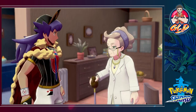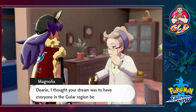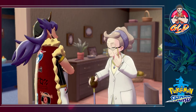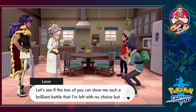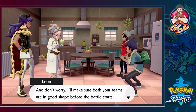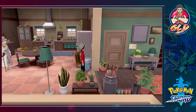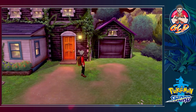Hop asks the Professor to convince Leon to endorse them for the Gym Challenge. Leon says, 'Hop and Draven have only just started - there's still loads they don't know.' But she points out his dream is to have everyone in Galar become strong trainers. 'That goal is precisely the reason I gave them both Pokemon.' Leon says, 'In that case, how about this - show me such a brilliant battle that I'm left with no choice but to endorse you. I'll make sure both your teams are in good shape before the battle.' He heals our Pokemon with his magic hand.